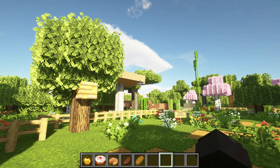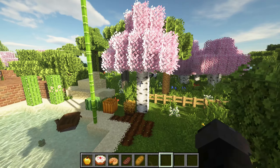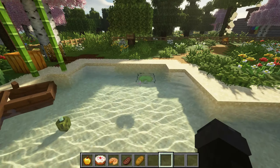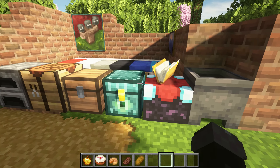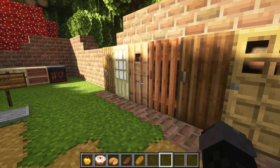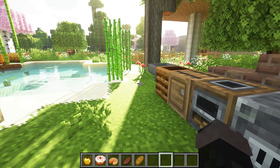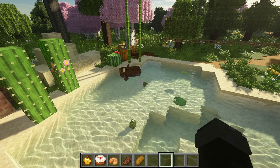They made birch tree leaves pink — I actually like that quite a bit. And the chests look really blue. I honestly really like the look of this texture pack, it's just close enough to vanilla. They also updated all the 1.15 textures. They updated pretty much everything, so it's an all-around nice texture pack.